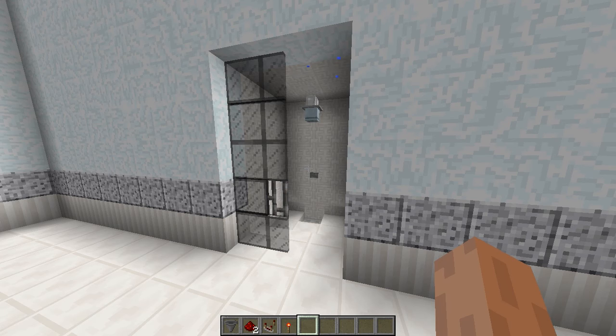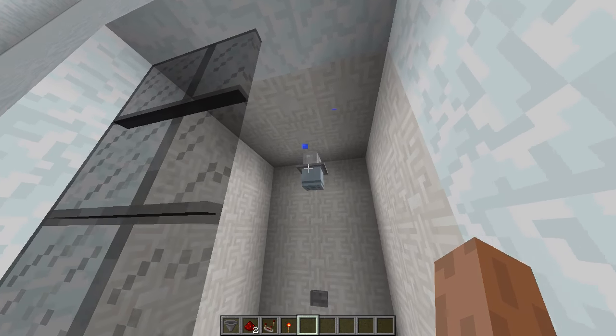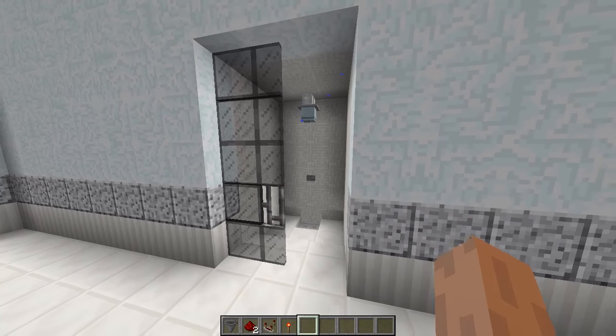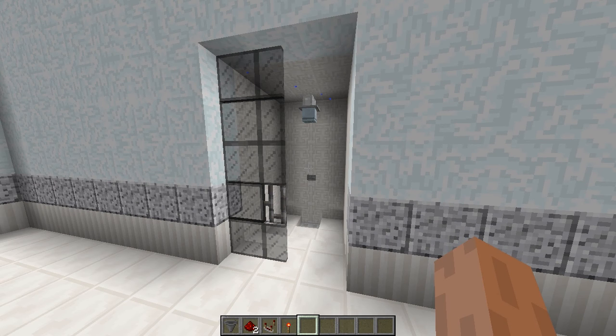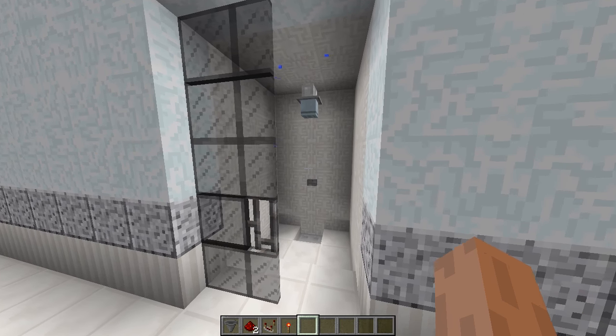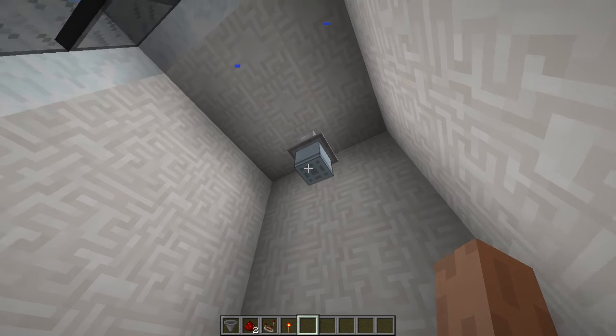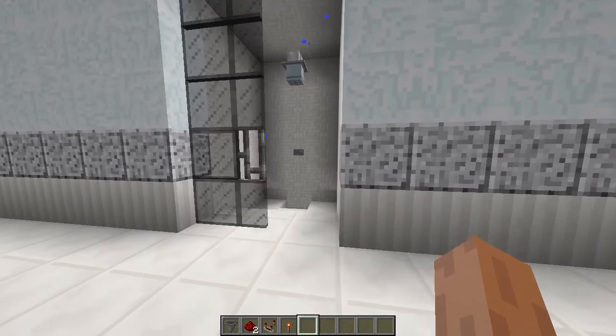Many of you may already know that I made a working shower just like this one right here that drips water from the top. This shower was intended for everybody that played Minecraft — whether you played Pocket Edition, Xbox version, or PC version. But many of you asked me whether I can make a shower where the water would actually come out of the shower head.